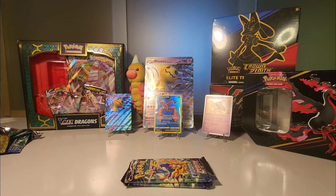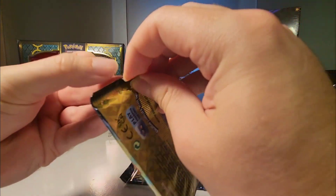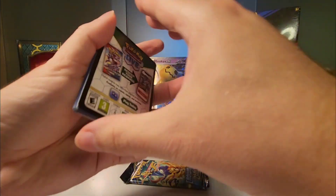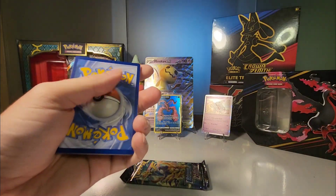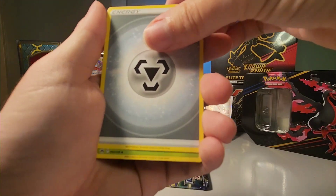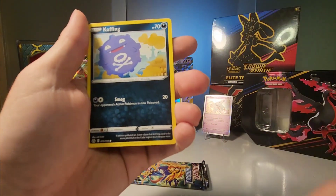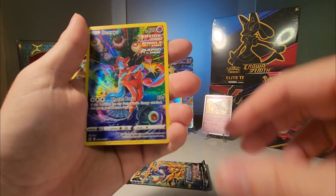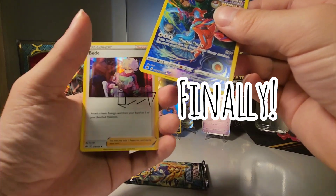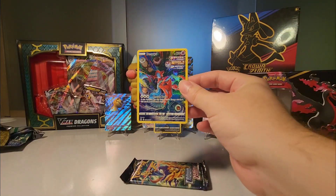It's odd to not have any hits out of Crown Zenith after three packs — I can't imagine it would be four in a row with no hits. Gloom, Ultra Ball, Crushing Hammer, Pearleon, Drifblim, Koffing, Sunkern... oh my gosh, yes! We got the Deoxys! And we got a Bidoof for your bathroom needs. Oh my gosh, look at this Deoxys — I love it! I cannot believe we pulled that — that is awesome. Let's sleeve that up.